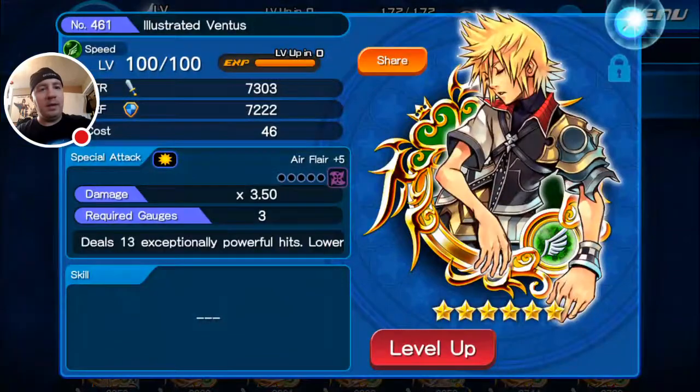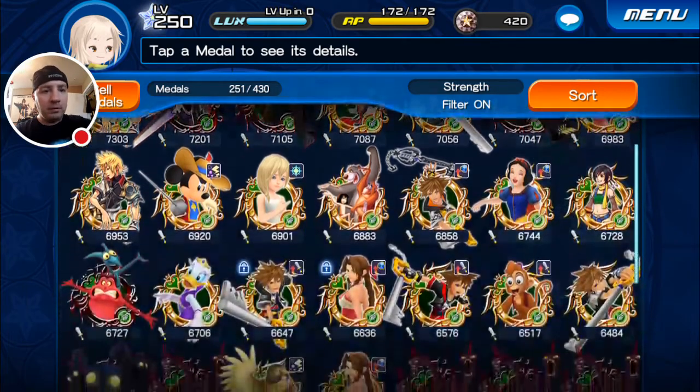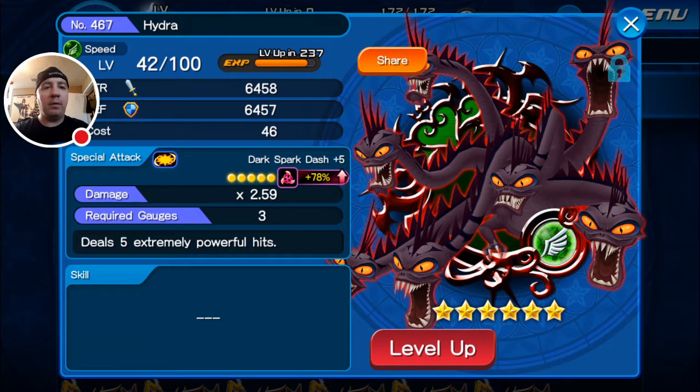We didn't get the boosted one, unfortunately, but we got three of them so I'm more than content. I might actually fuse one of the Ventuses with the other one and keep it there, so I'll have two Ventuses later on once we get those Brooms and Mickeys ready to roll. But for now let's go find my Hydra. So here he is — we had a decent guilt roll on him the first time, that was 78%. He does have a decent damage multiplier at 2.59 for AoE, and he does five extremely powerful hits for a three cost gauge, so he's not too bad. He's definitely going to be a pretty powerful AoE reverse metal.